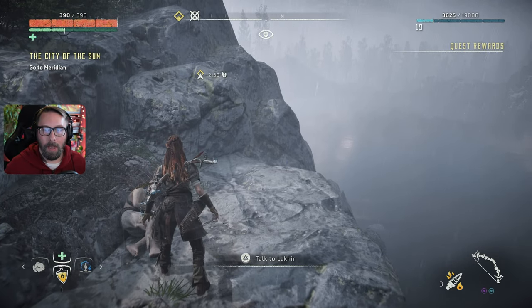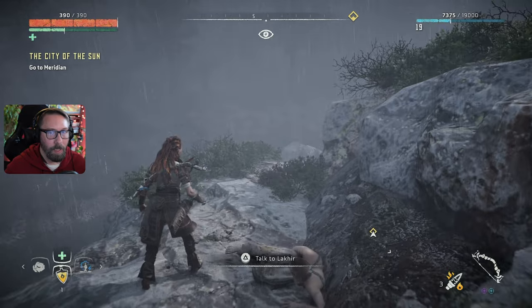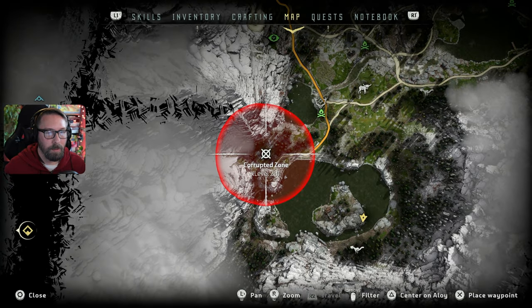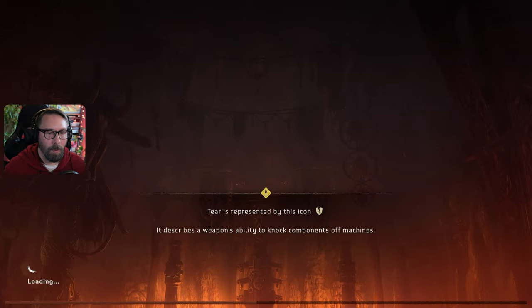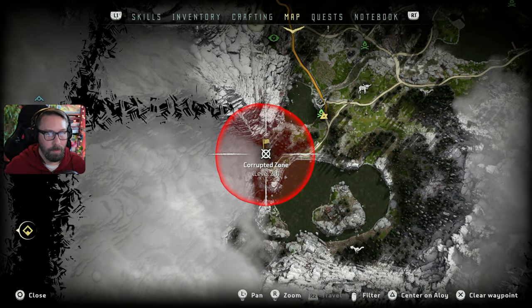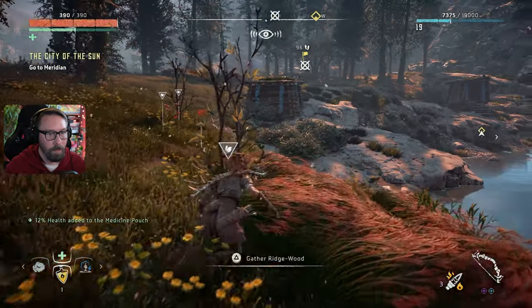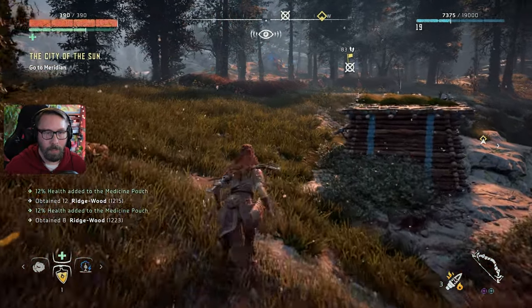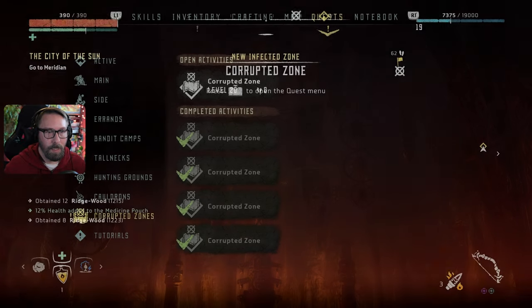Before we head to Meridian, let's try to take on this corrupted zone. I'll fast travel there — I want to approach it fresh. The last time I tried this it was night time. I think we can do this, and if we can't — it's all about the tools we have. Six thousand shards, perfect. Every button except the one I wanted. There's a corrupted Longleg — let's tag that. There are foxes too. And a corrupted Scrapper — can you hack corrupted machines? I think we can.